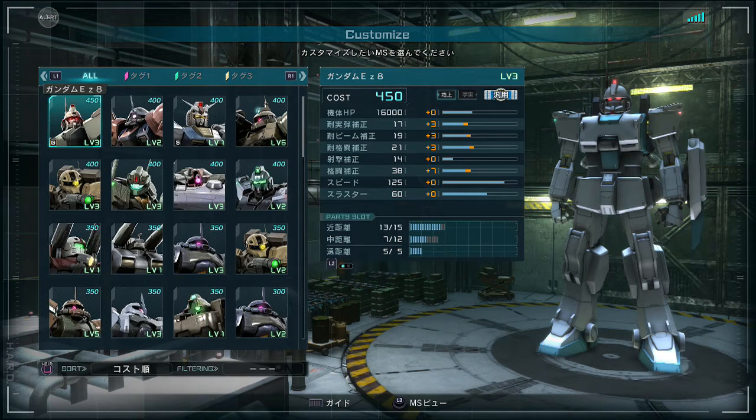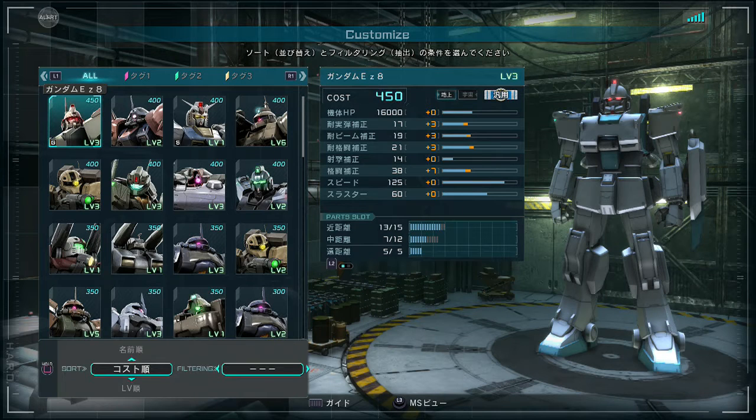If you hold square, you can sort by cost, level, rarity, category — and those last three I don't really recognize. Cost, level, rarity, and category I do know.